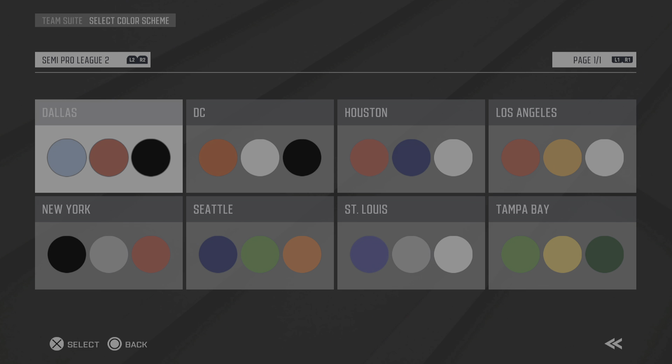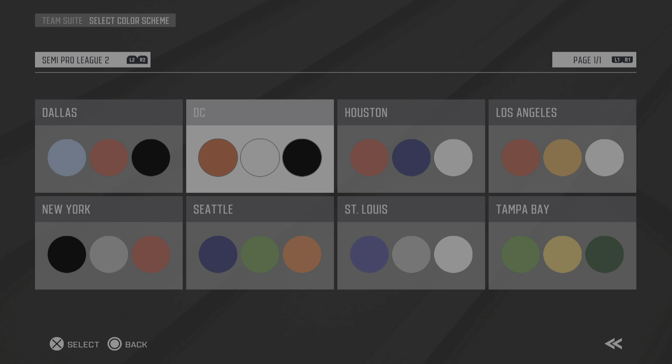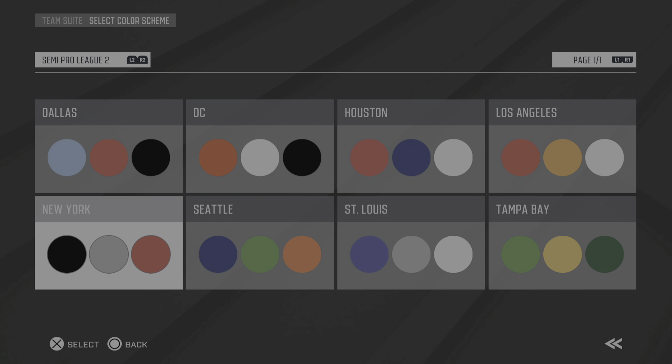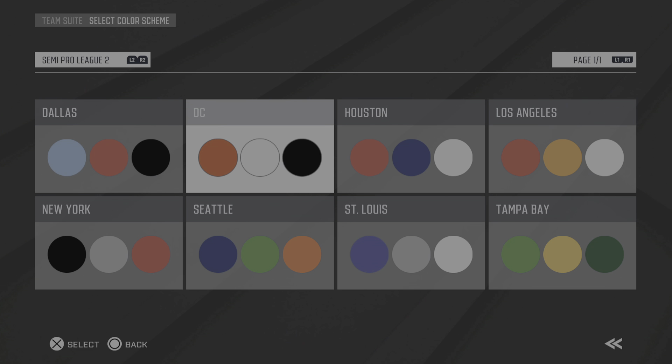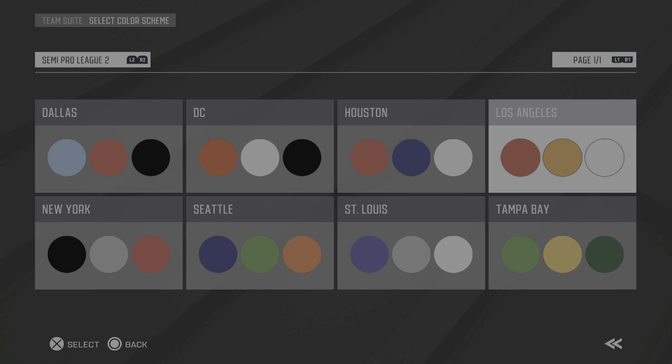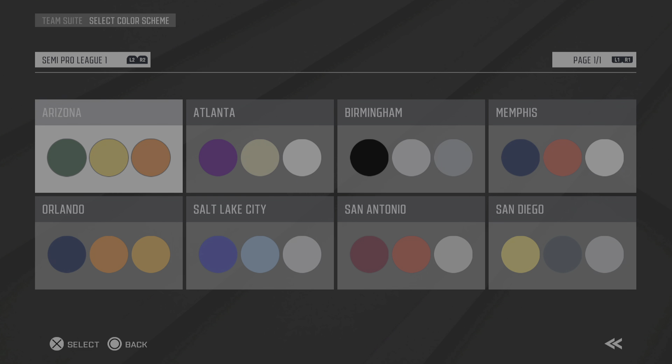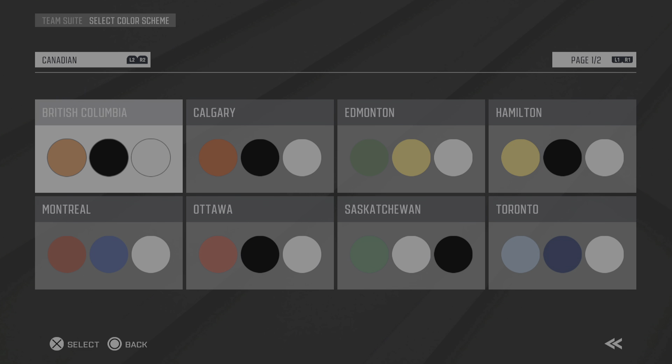I have no idea what this is in representation of. There's semi-league two — I think this could be XFL because these look like XFL teams: Dallas, DC. I believe this is XFL; I could be wrong but I think it is. And this is probably the other league — whatever the name of that one is.